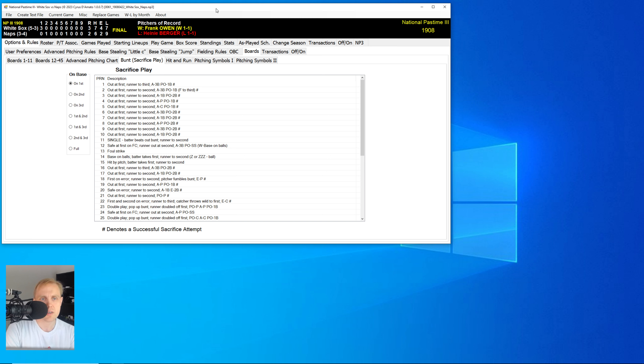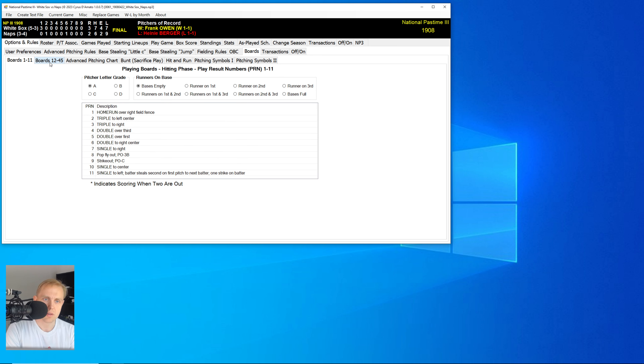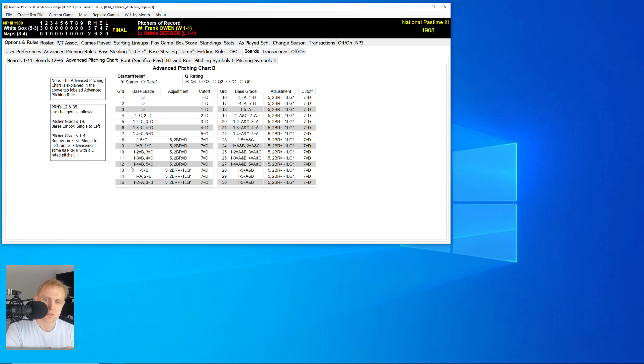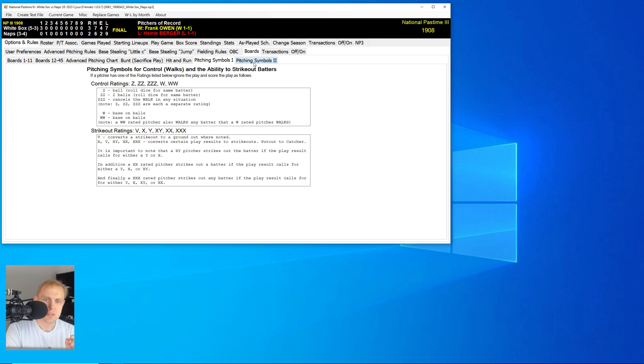The problem you'll run into is how often you need to bunt to have the sacrifice play be realistic. And the truth is, at least from my experience, you probably need to bunt a little bit more often than you think. So I'll show you something really quick. This is part of the SkeetorSoft MP3 game. You can go to Options and Rules and then Boards, and look at the entire board system — results 1 through 11, 12 through 45, the advanced pitching chart, hit and run, different pitching symbols, and so on.